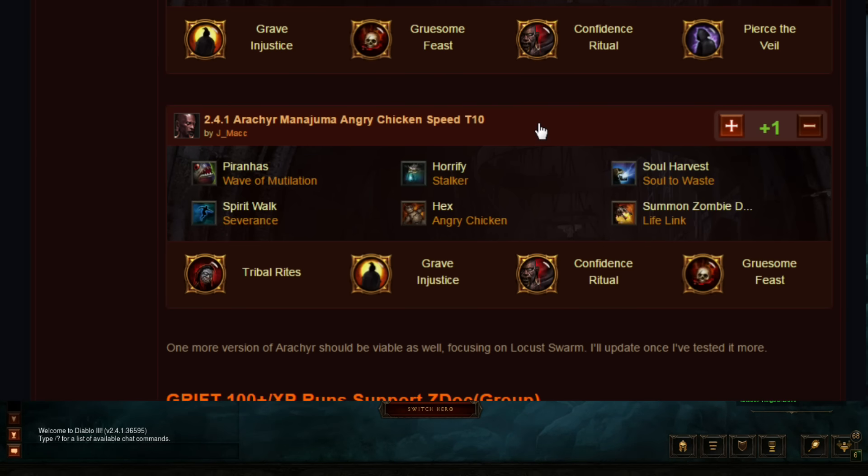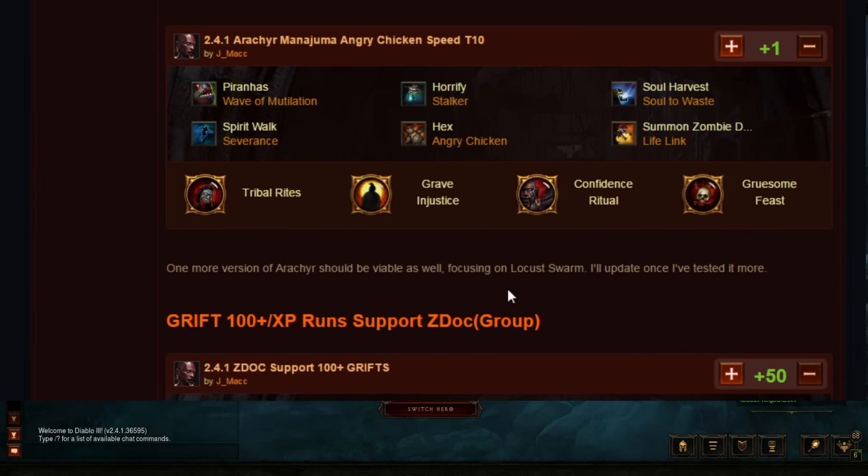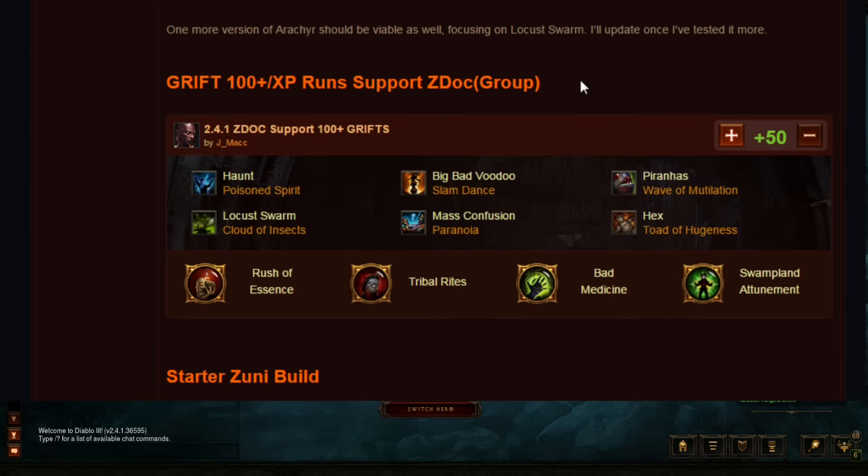The Inna... Manajuma's Angry Chicken speed T10 is the max cooldown reduction version where you're just trying to explode as Angry Chicken as much as possible — it's your main damage-dealing ability. Inna... got buffed by 300% in this patch so it's even better. Another version I want to test that should be viable is Inna... focusing on Locust Swarm.